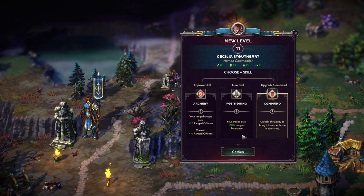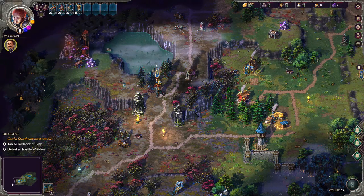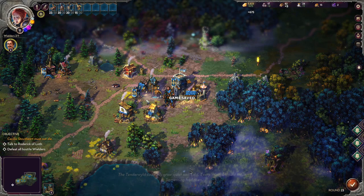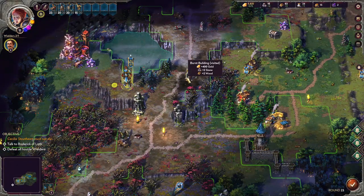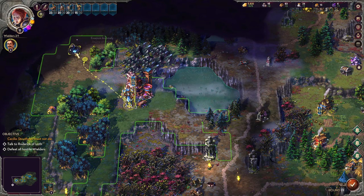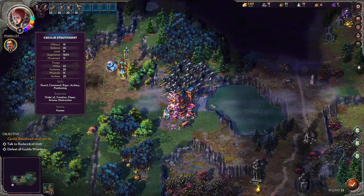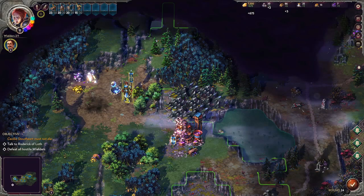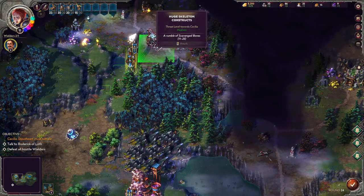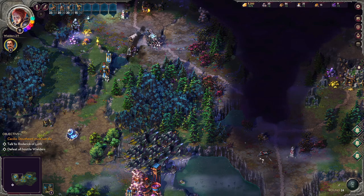We could take another troop stack, but we'll go with ranged resistance since we're not even using all our stacks yet. There's celestial ore nearby too. The Tenderwild grew quiet and cold — every wielder could sense it: something has arisen. There's indeed a celestial ore mine, which is very nice. Celestial ore is basically an advanced resource you need to upgrade just about everything. A nearby essence gathering site gave us a little bit of magical essence of every flavor — order, chaos, creation.